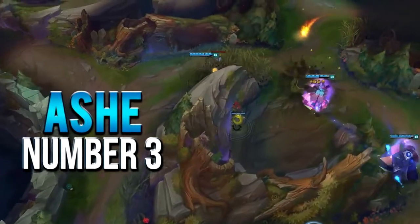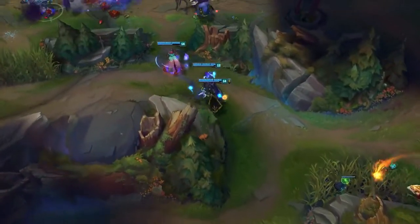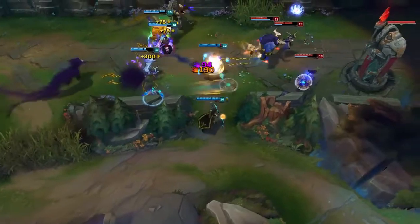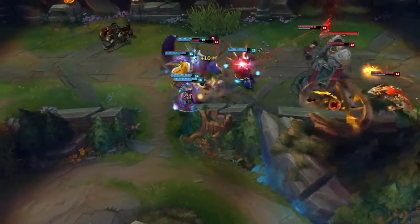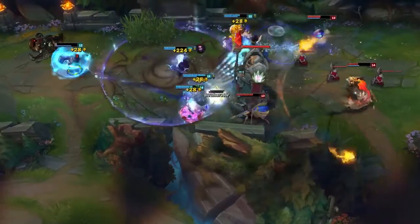Number three is going to be Ashe, actually one of the highest win rate AD carries at lower ranks right now. It makes sense because she has a good lane phase, high range, and it's easier to play with a lead. She has good poke damage which is hard to deal with. Her ultimate makes it pretty easy to win games — even when I get pooped on in lane, I can still do something by grouping and catching people with a good arrow.